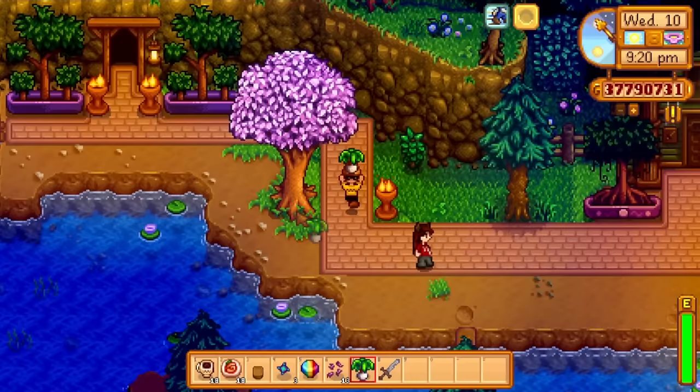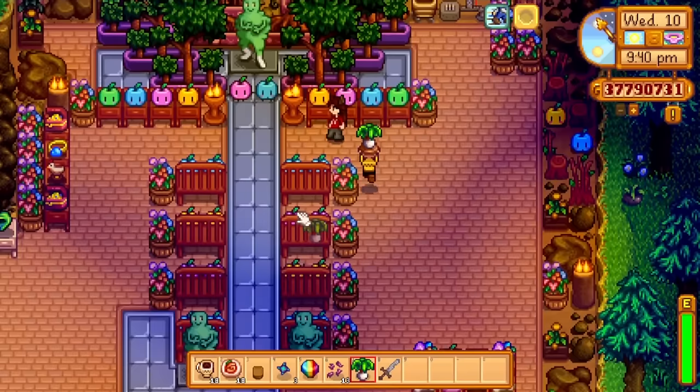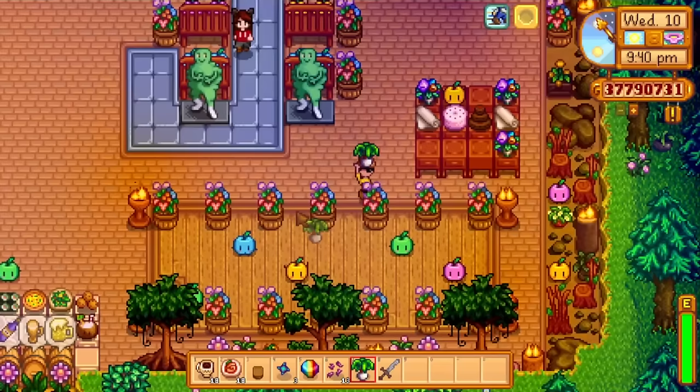I showed a couple of people who were speedrunning - you can put kegs out on the farm, you just need to know where people walk. Over here is our Junimo cult wedding. So we've got our Wumbus officiating and security detail, we've got our dance floor. That's so awesome!